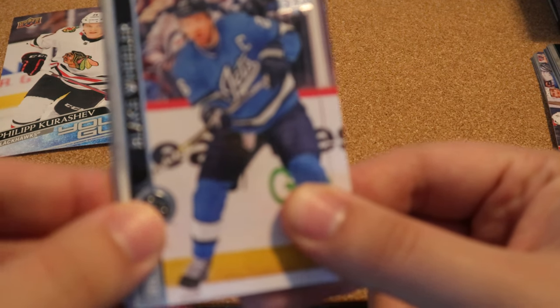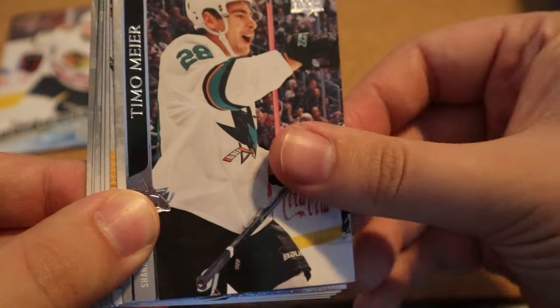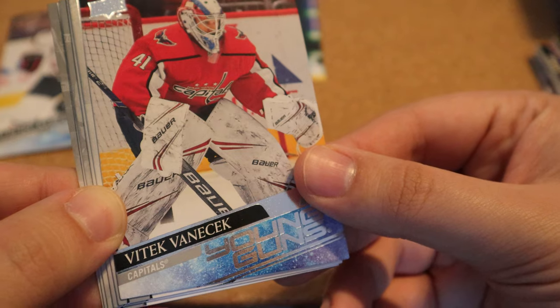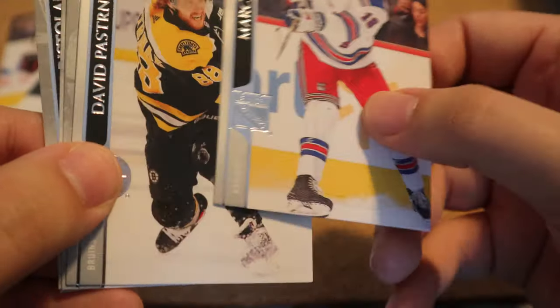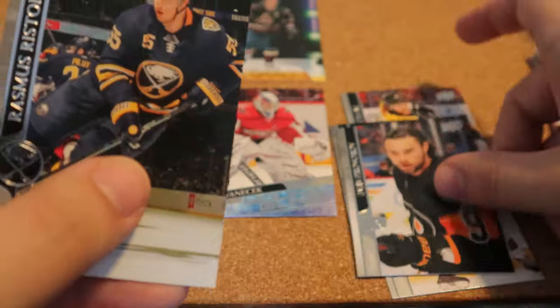We have Blake Wheeler. We have a Young Guns for Vidak Vanek — really weird name. Young Guns, Mert Staal, Pastrnak, Nick Suzuki, Ivan Provorov — and I'm not even going to try to butcher that one.